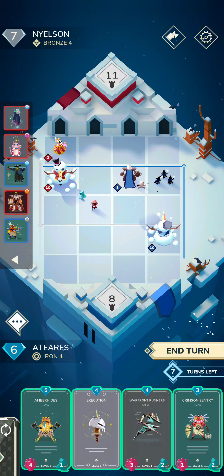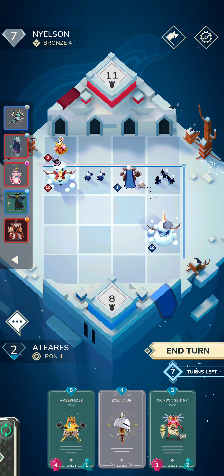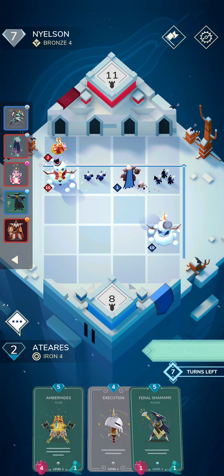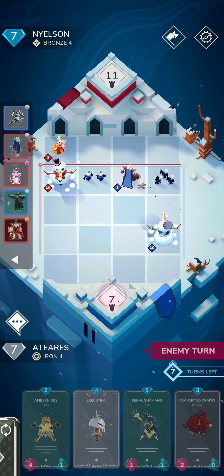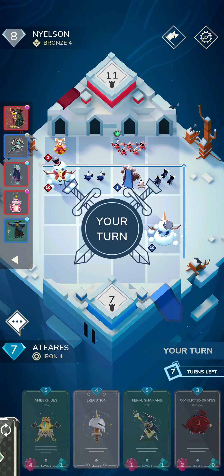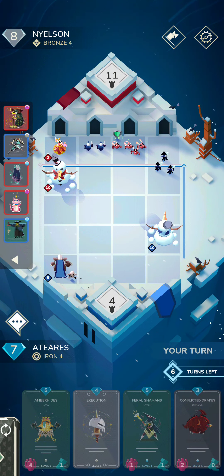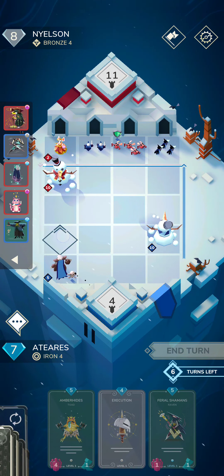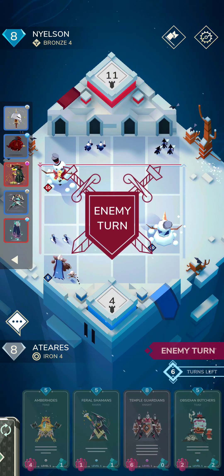I could execute that rat. Let's do this. That probably wasn't the best move — I didn't even look at my mana. So I'm going to move my Crimson and let's just see what happens here. I'm just going to keep getting pinged by that, which is kind of annoying. What I will do is play my Conflicted Drakes, which will kill the little rats. Boom. Let's see if I get the Phoenix to resurrect.